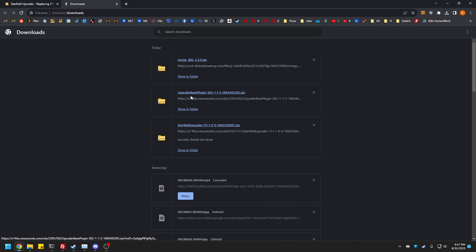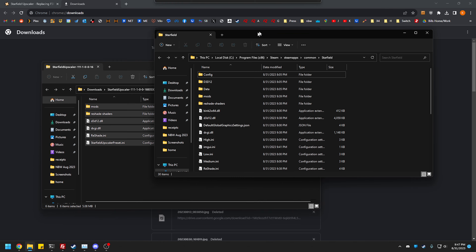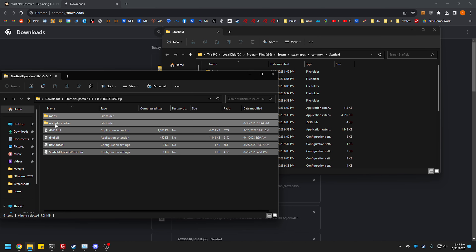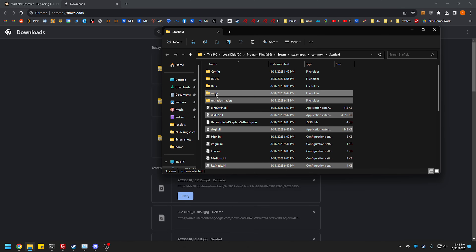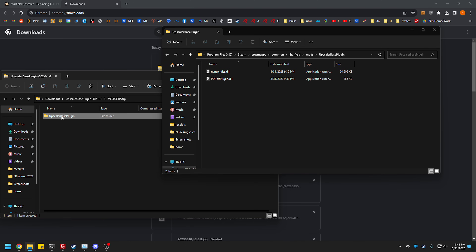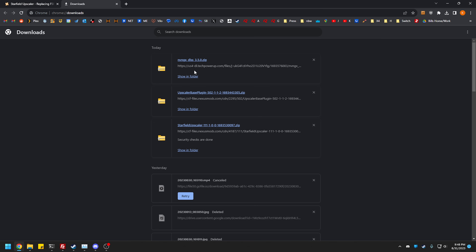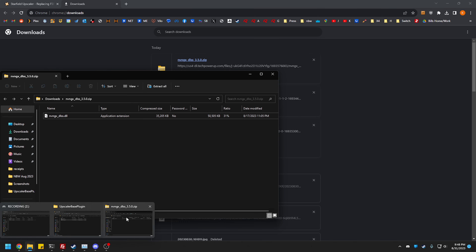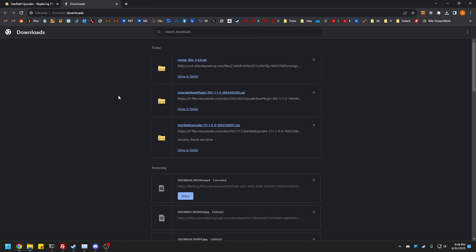Let's go to downloads and grab the Starfield upscaler file. We're going to take this and put it in our Starfield folder. You don't have to replace anything because there shouldn't be anything to replace — I've already installed this so I'm just redoing it and replacing everything. Then go into the newly created mods folder, go to Upscaler Base, and dump the upscaler plugin you downloaded in there. Your folder would normally be blank. Then grab the NVIDIA DLL version and dump that in there as well. That is it.